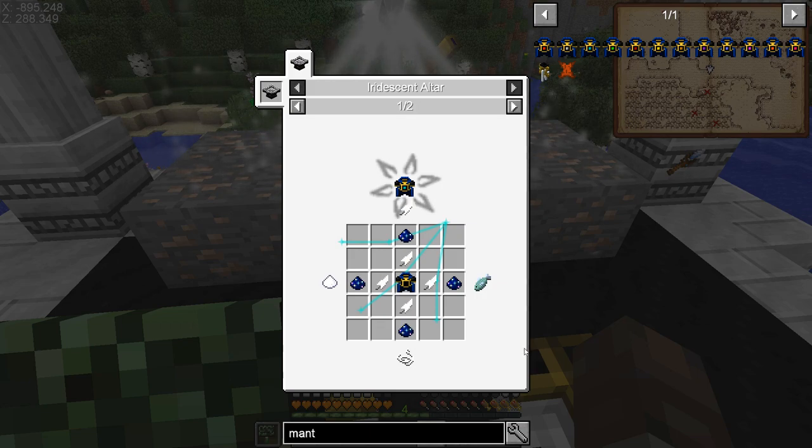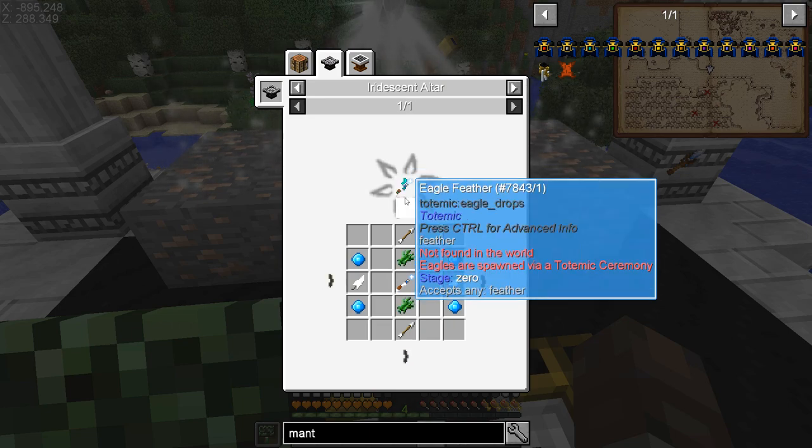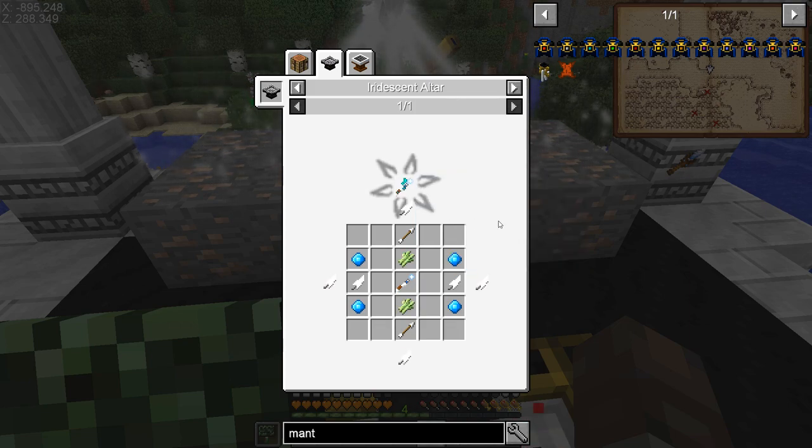I'm not sure about making the mantle of the stars, but I at least really want to make the resonating wand - the visio resonating wand - because that will launch me through the air and even just with slime boots that's going to be so handy for traveling around.